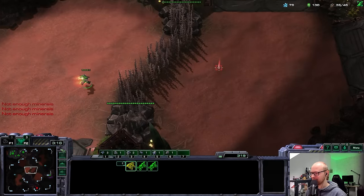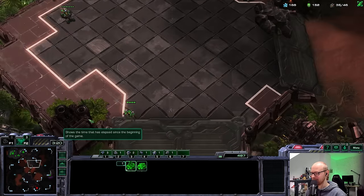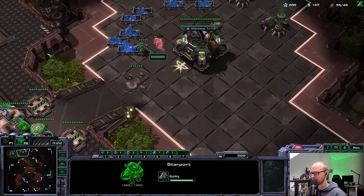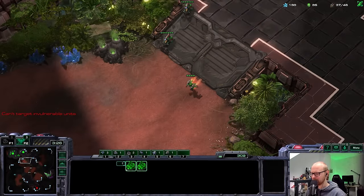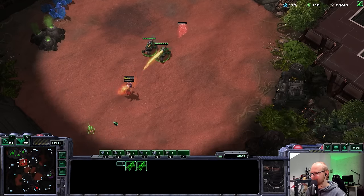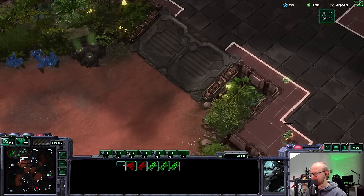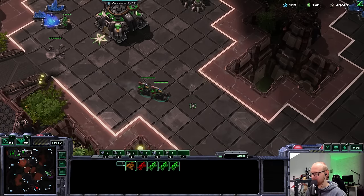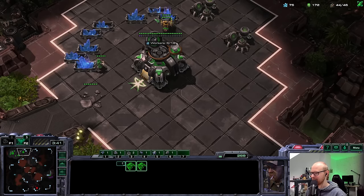Oh, there's an Adept over here — that's a dead Adept, I think. Wait, where did the Adept even come from? The pathing on this map is a little weird. Oh, he's going to go for the Reaper — that means it's going to be a dead Adept, very nice. Dead Adept is going to die. Do I have time to repair? Probably not. I would like to repair but I don't think I'm going to be able to get away with it.